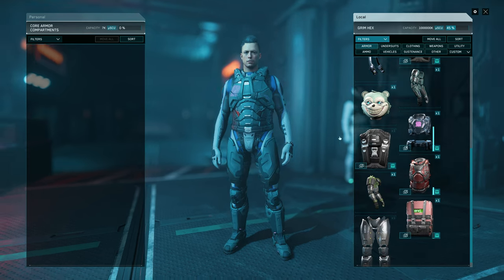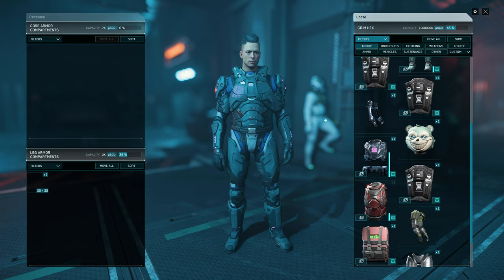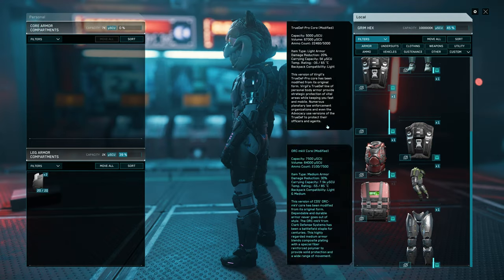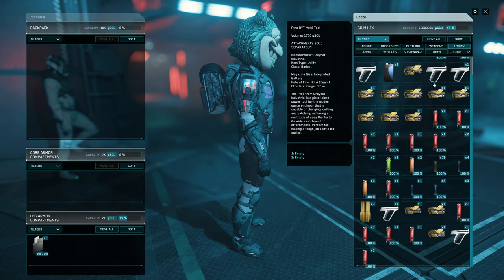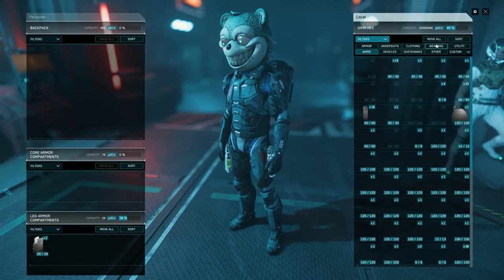First of all, let's suit up because this is a serious mission. I am going to bring plenty of everything. I think I am going to do a rush style, so I will not wear heavy armor. This is actually light armor — light and medium. And we need to get plenty of med pens, just in case.